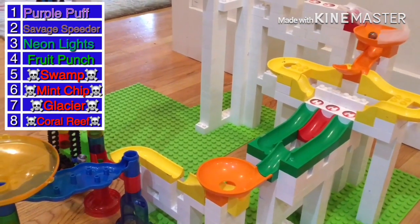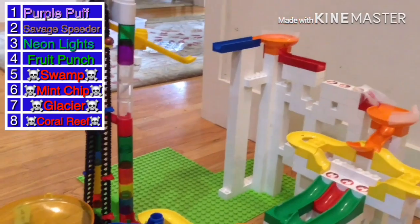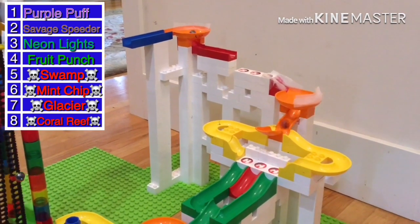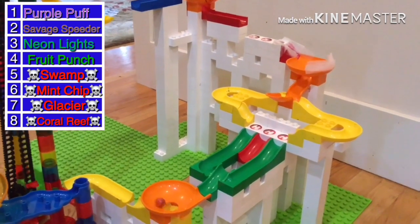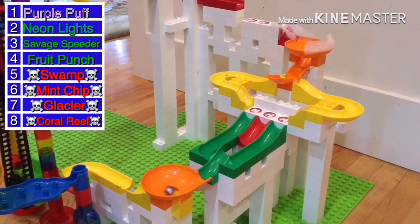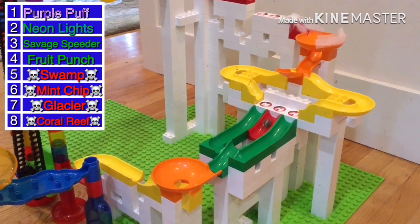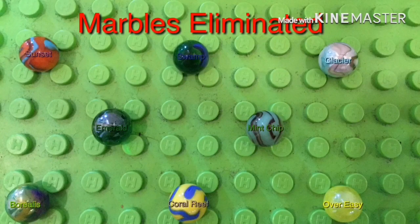Fruit Punch fails the trip bar and will be fourth place. We are down to only three — Purple Puff, Savage Speeder, and Neon Lights — all of them want the 50 bonus points. Savage Speeder moves on through the funnel and stays on, getting a lot of bounce but avoiding the bad track. Purple Puff comes through the split paths and makes it, but Savage Speeder fails the trip bar. Neon Lights is far behind. Purple Puff nails the trip bar and on the elevator — Neon Lights goes to the wrong path, so Purple Puff wins and gets the 50 bonus points. Marbles eliminated include Glacier, and top performers include Mint Chip, Emerald, and Over Easy.